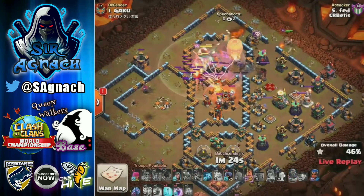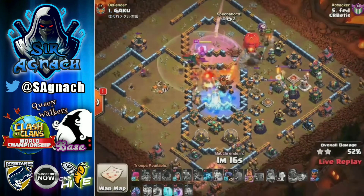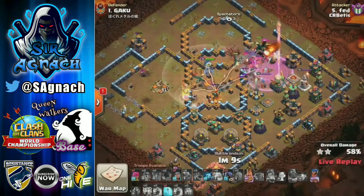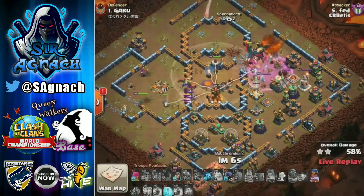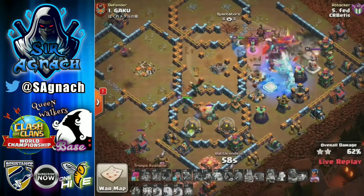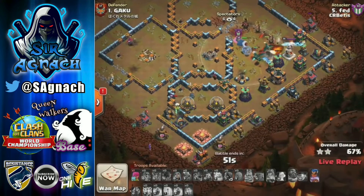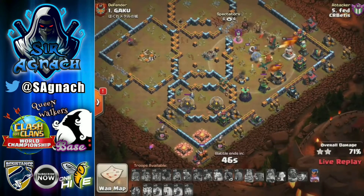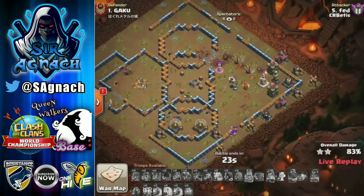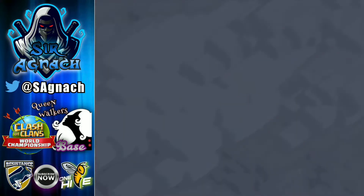The dragon riders are flying all the way in. He uses the freeze for the multi-inferno in the center of the base. The tornado trap only pulls one dragon rider and one normal dragon. He sends his royal champion from the left, but the king gets clashed on the right hand side. The air defense is killing all of his dragons. The royal champion uses her ability but ends up dying. Everything ended up dying and it was a defense.